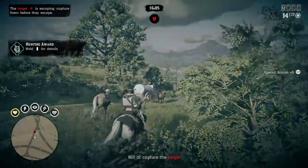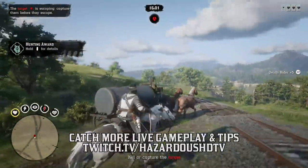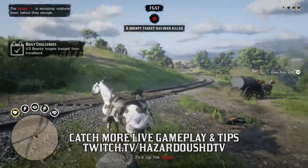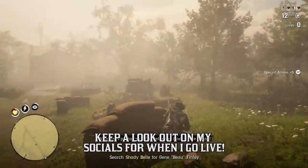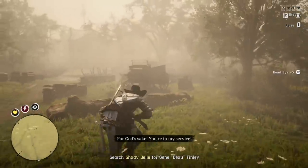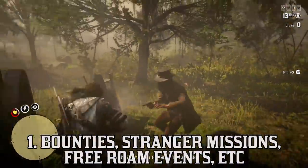When trying to earn gold, it's important to remember that activities that pay you in gold — like missions, dynamic events with timers, random encounters, PvP showdowns, horse races — they are all time-based. This means it doesn't necessarily matter how good of a shot you are, how many kills you get, or really what you do, as long as you complete the objective. Depending on the time you spent completing the mission, you're awarded an arbitrary amount of gold.